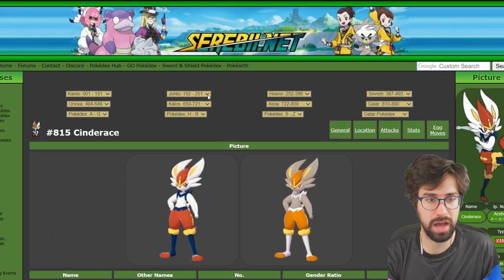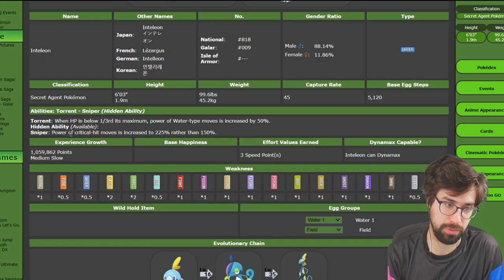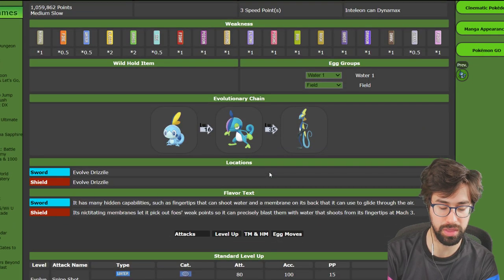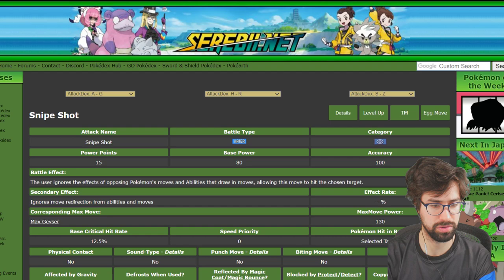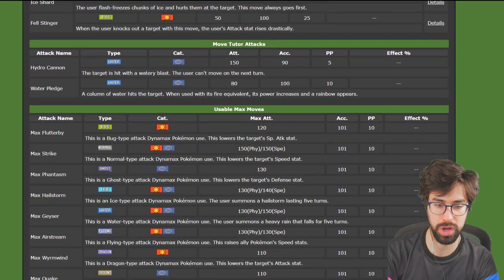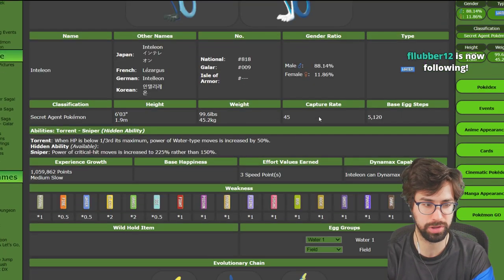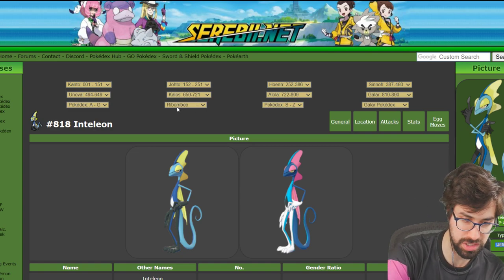Inteleon benefits the least of the three from its hidden ability, but before it was actually the most used of the three. Inteleon gets Sniper, which powers up critical hit moves to 225% increased damage rather than 150%, which is really big. The issue is there's not a super consistent way to get critical hits. Snipe Shot has an increased crit rate, which is good, but other than that you need some kind of setup to consistently get critical hits, which makes the ability worse. The stats are similar to Cinderace but slightly better in offenses and speed.